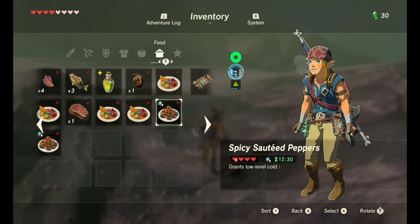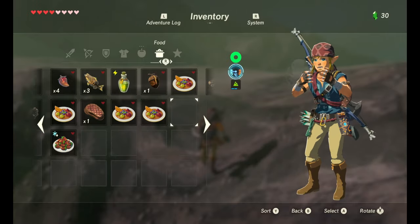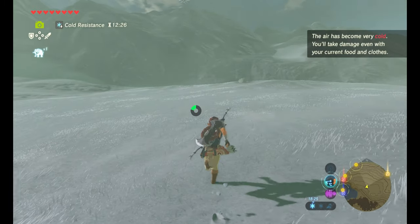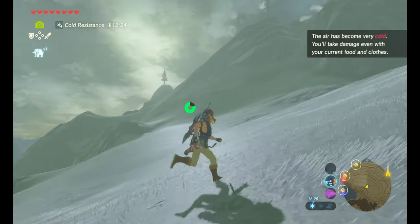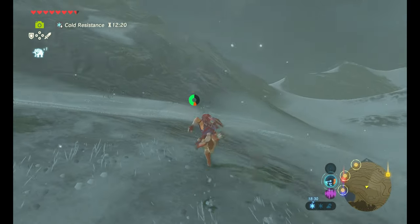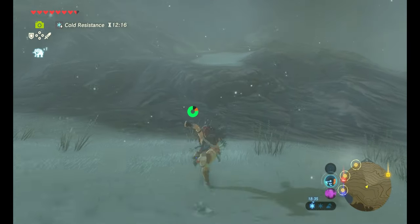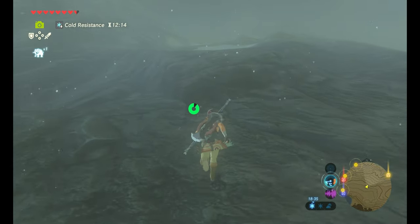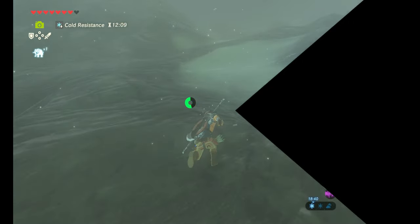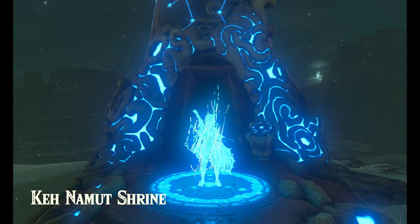Normally it would work, but here it tells you right there — you get 12 minutes 30. So I'm going to eat it, and you'll notice it says 'the air has become very cold, you'll take damage even with your current food and clothes.' So it won't work here in this mountain area because it's too cold — the temperature here is extreme. You'll notice even though I've eaten the hot food that I just made, I'm still losing damage.